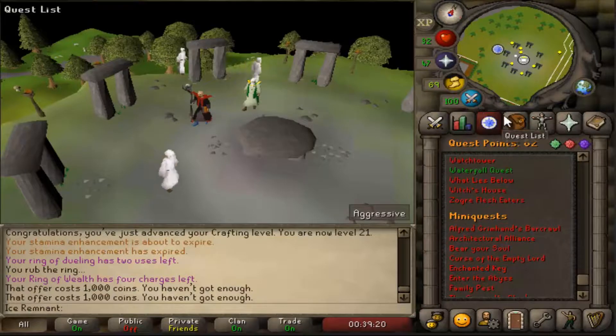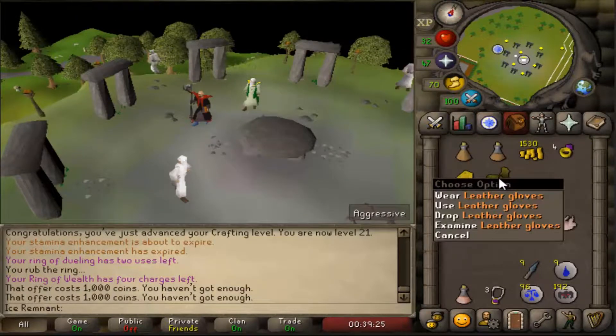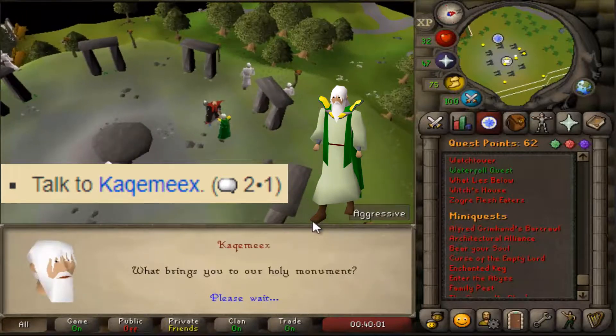To complete Druidic Ritual you need 1 raw bear meat, 1 raw rat meat, 1 raw beef, and 1 raw chicken. I would also suggest bringing a stamina potion. To start the quest, talk to the Druid with the Herblore cape using options 2-1.